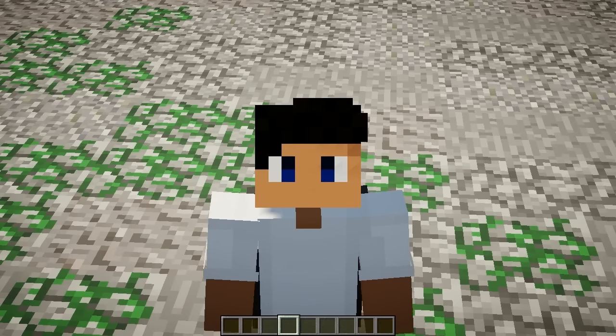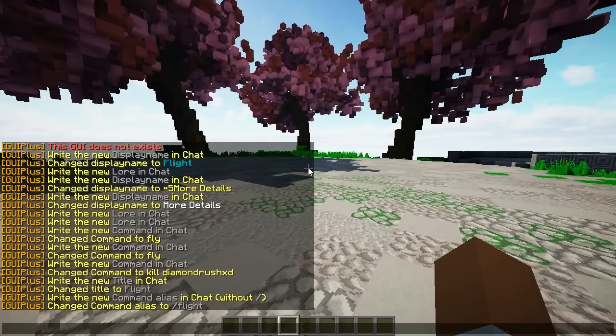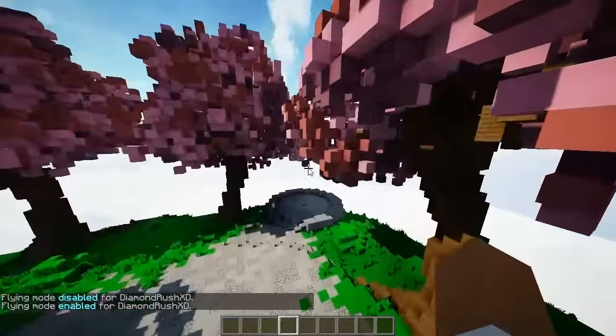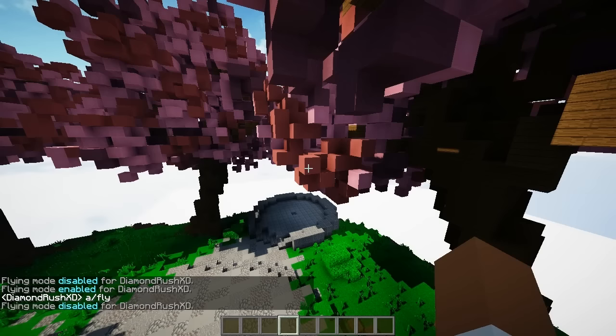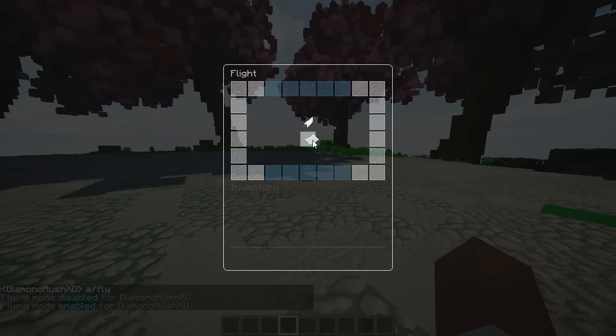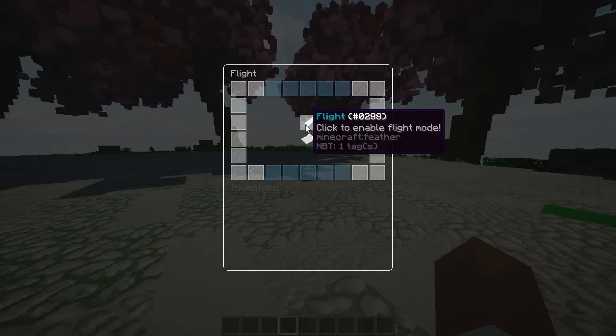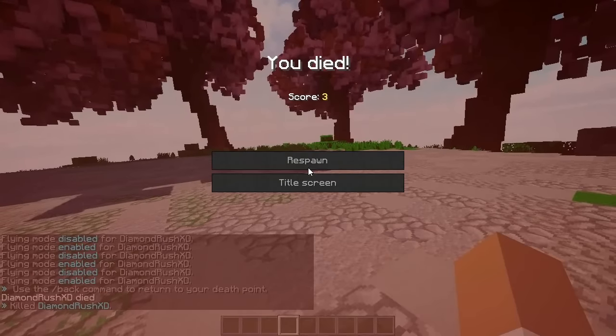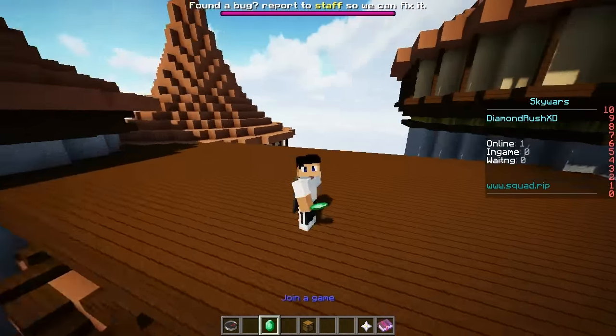Alright, let's test it out. I'll do `/flight` — there we go. I click it and my flight has been disabled; click it again and flight has been enabled. It can turn on and off, which is essential. Doing `/flight` again opens the GUI — you can't pick the items up or anything like that. Right-clicking also works — 'fly enabled', 'fly disabled'. Then I'll do the middle-click — and that killed me. It works perfectly as intended.